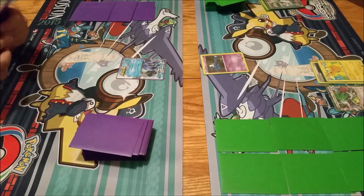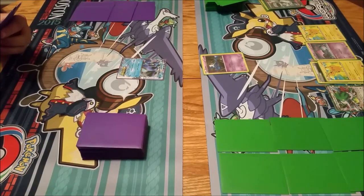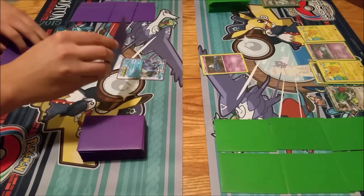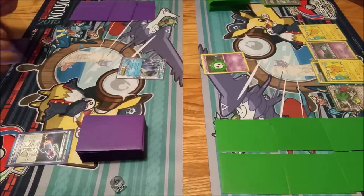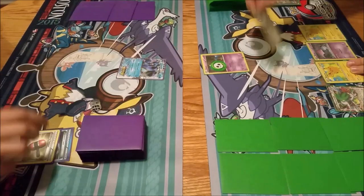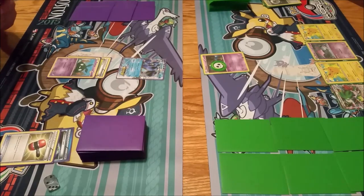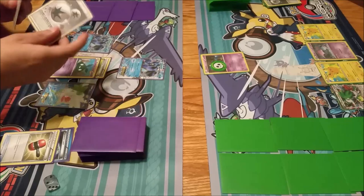There's mine, as you can see. I'm going to go Zubat, Pikachu, and pass to you. Draw for turn - water energy, crushing hammer, Seismitoad, DCE. Any cards in your hand? Four.